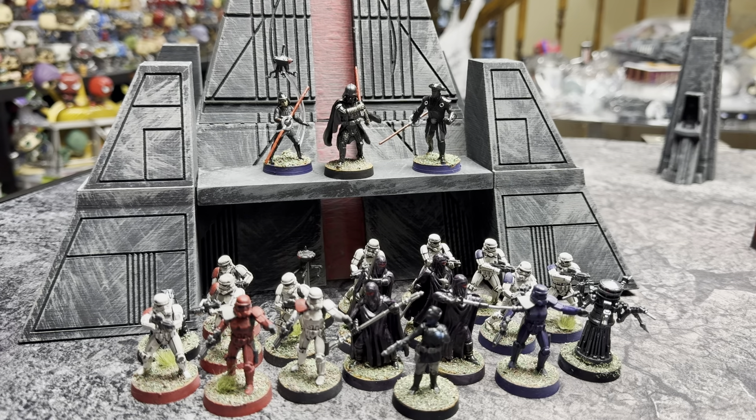Imperial officer leading it off. I have Vader with Force Push, Tenacity, Into the Fray, and Burst of Speed. I have Fifth Brother with Inquisitor's Training, Into the Fray, and Force Push. Seventh Sister with Inquisitor's Training, Force Reflexes, and Into the Fray. A unit of Imperial Royal Guards with Electro Staff Guard, Protection, Protector, and Tenacity. Three Stormtroopers with FX9 Medical Droids — I put in a bunch of droids because I only have one FX9 model. I came in at 793 points.